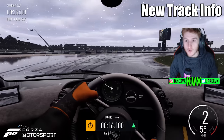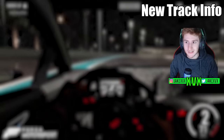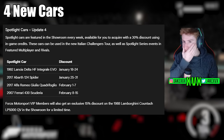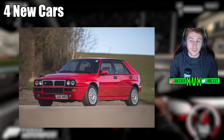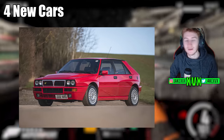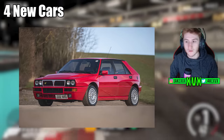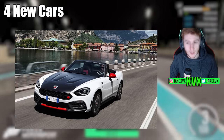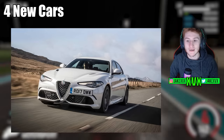Now let's get on to the new cars — I believe there are 10 new cars in this update. The four new Spotlight cars are available in the showroom for a 30% discount. The first is the 1992 Lancia Delta HF Integrale Evo, available January 18th to the 24th. The week after that, the 2017 Abarth 124 Spider. Then the 2017 Alfa Romeo Giulia Quadrifoglio.